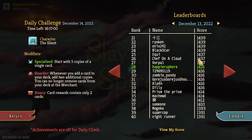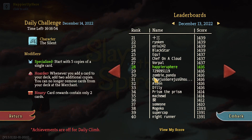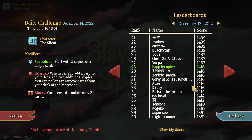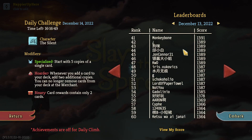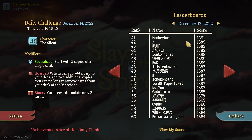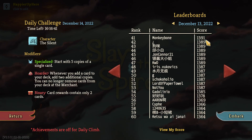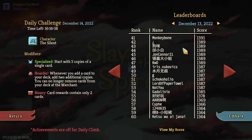Theoretically 1487 should have been doable. I ended up in 14th and 28th place with 1416, tied with Panda. I'm pretty happy with that — perfected everything, just missed a few extra modifiers. Further down, Monkey Bone in 41st place with 1391 had the same scores as me but missed the speedster modifier.